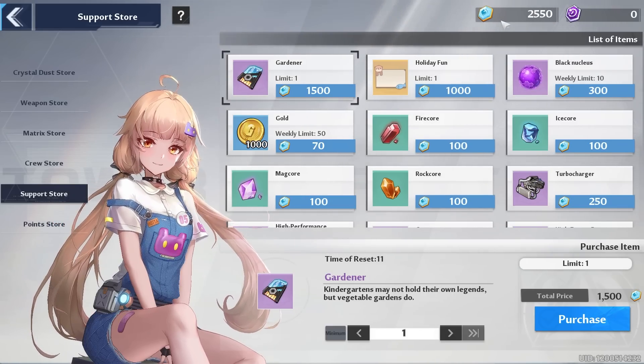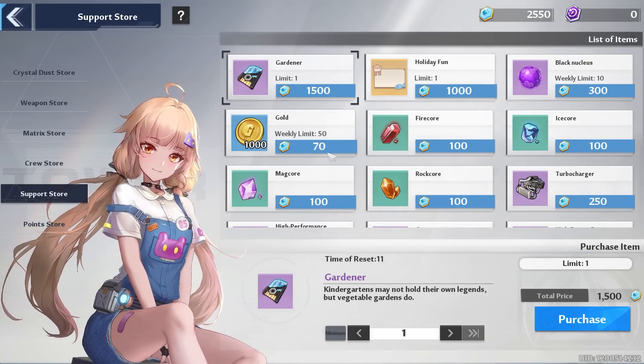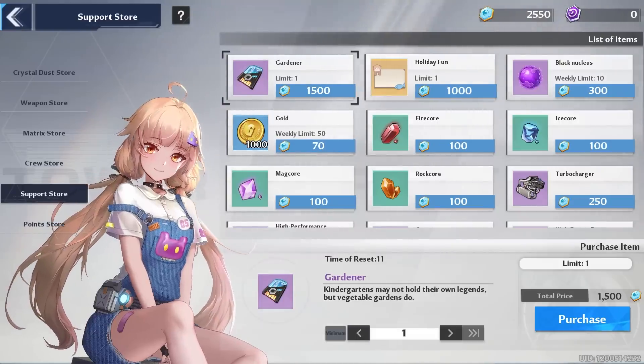Now that I found that out, I'm definitely doing this every day and trying to be as efficient as possible. Gold especially is going to run out later when we upgrade our stuff, so gold is going to be very important. That is my tip number fifteen.